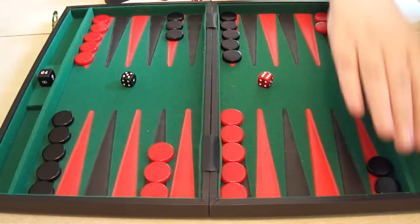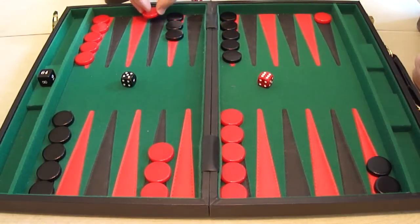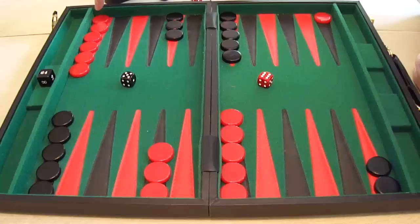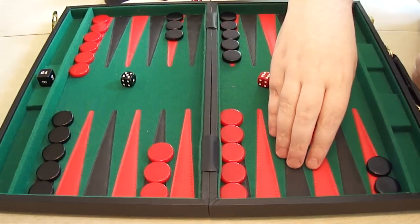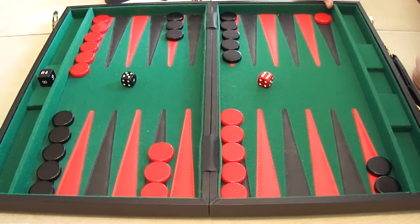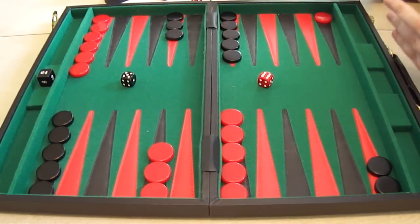Red advances that checker six spaces, then five more, all the way to what we call his mid-point - halfway around the board. This is the best move in this position. Not only does it get a checker a long way towards the home board, but it also leaves it safe, which I'll come to in a moment. And it clears one of the back checkers, which are sometimes the hardest ones to get free - they're left behind, they're the furthest back. As a general principle, you want to get these around and out of that area back towards your home board as quickly as possible.